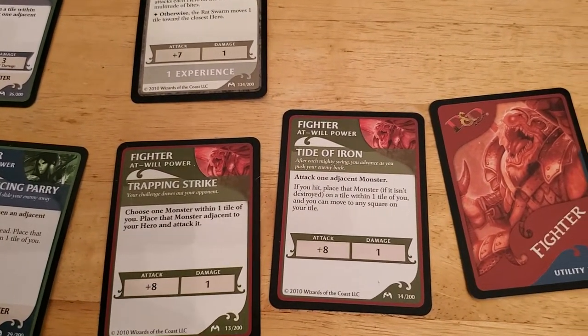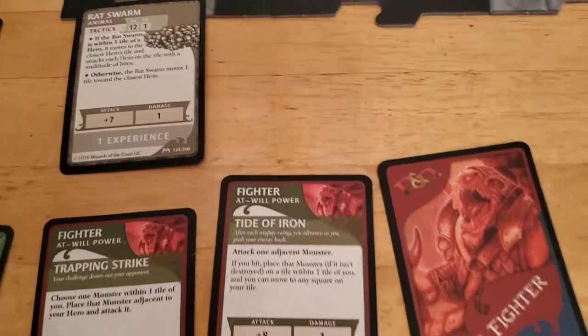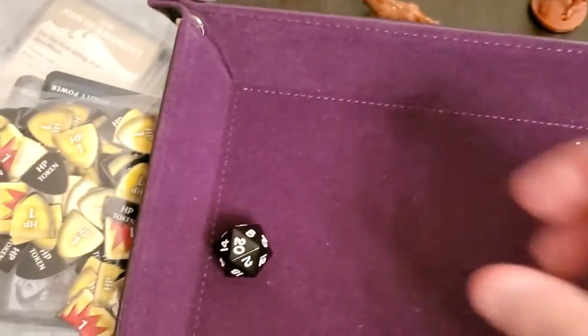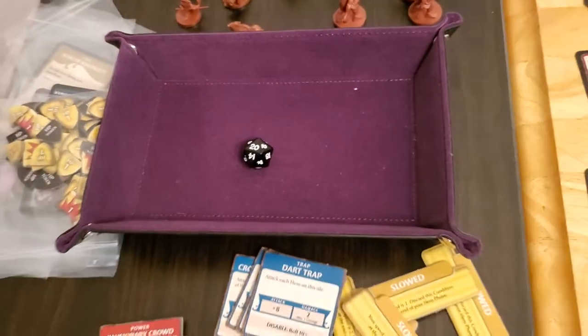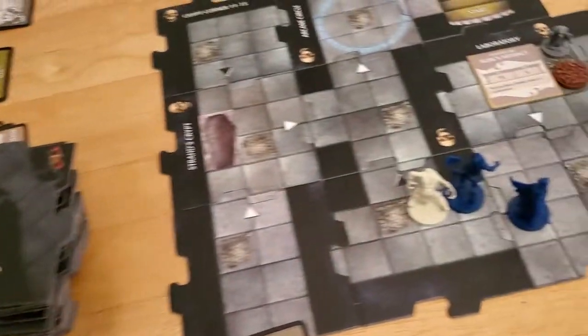We're going to use Tide of Iron on that zombie — that's just a plus eight, so we only need to roll a three or higher. We roll a 20, and the zombie goes down.